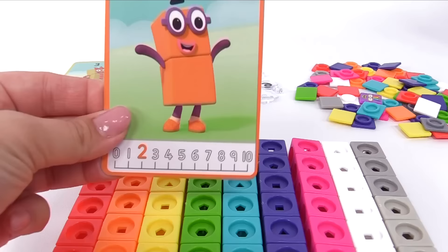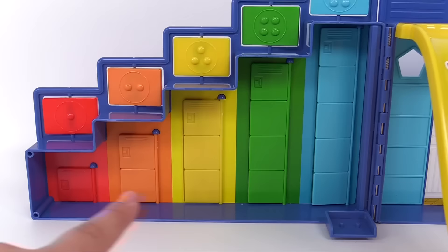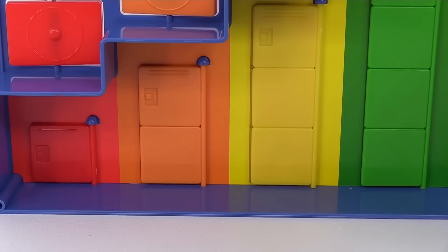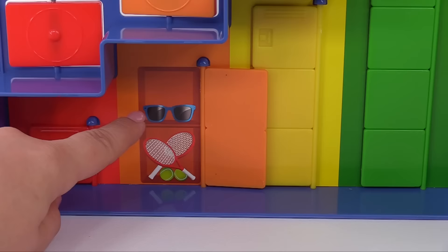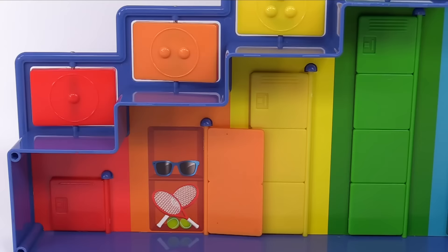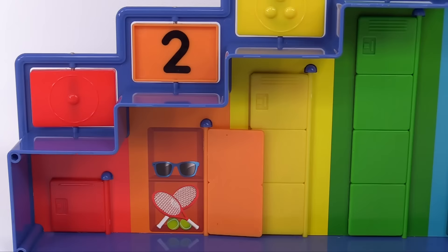Next is number block 2. Let's go back to the mission headquarters and find the number blocks to build number 2. How about this orange door? It seems about right — we have 1, 2 blocks building the door. Let's open it up. Here are some glasses; the glasses have 1, 2 lenses. And look over here — we have 2 tennis rackets: 1, 2. And also 2 tennis balls: 1, 2. There you go, it's the number 2.